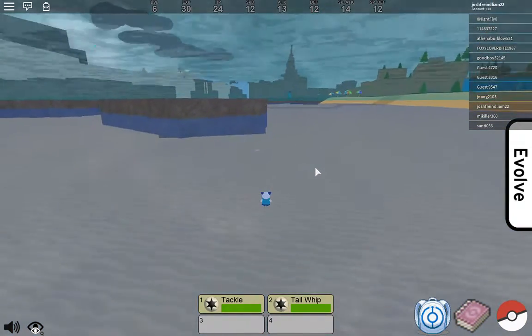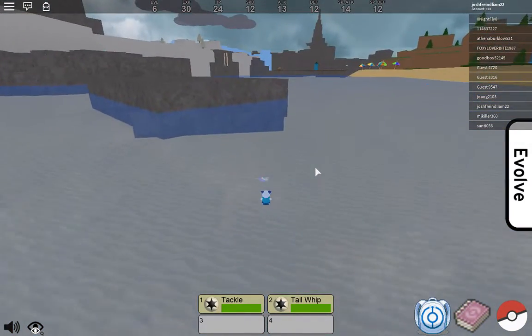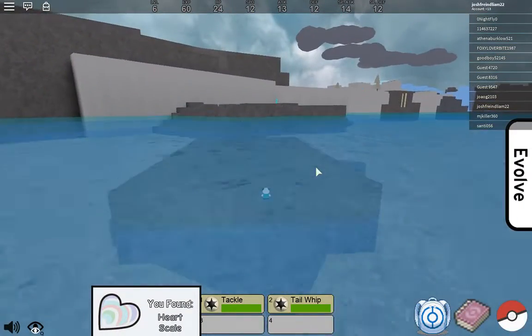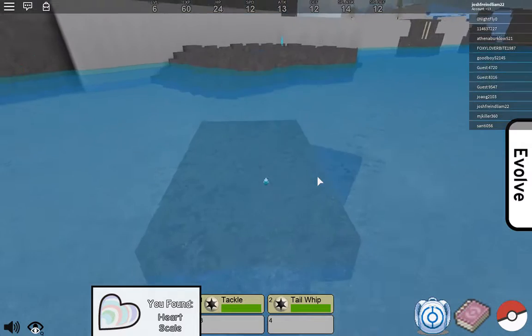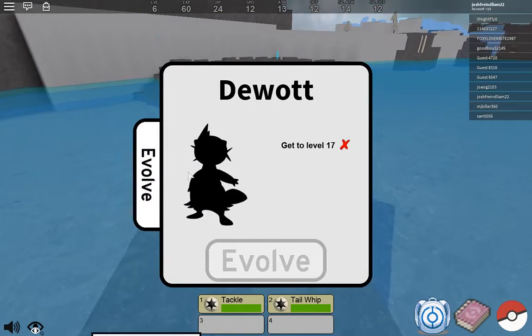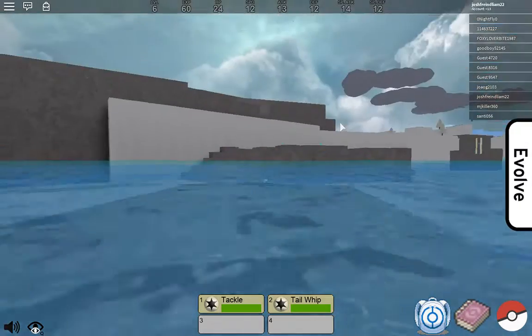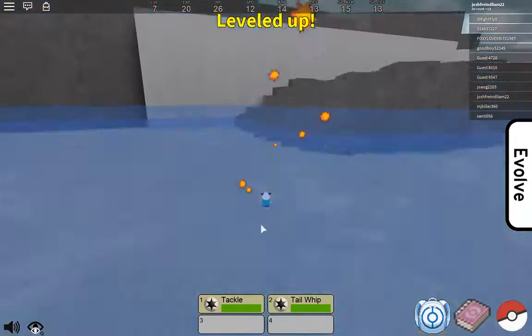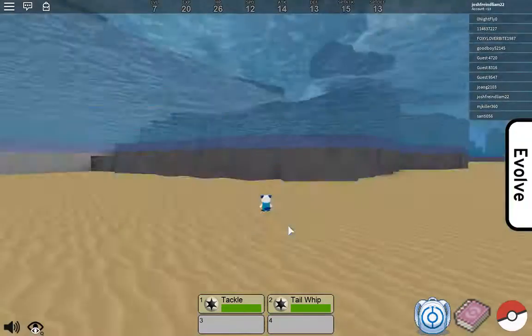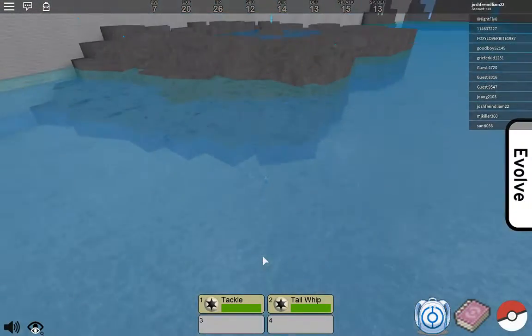There's one right here. Heart scale. I want to get Duot and Samron and all that. So I'm going to head up here and see what the heck is up here.